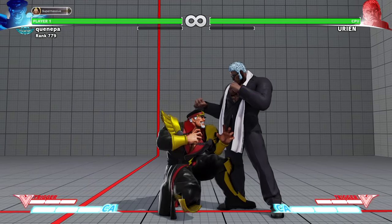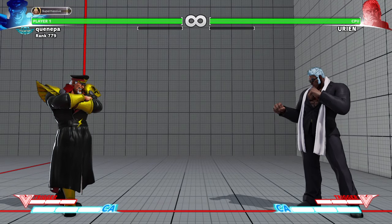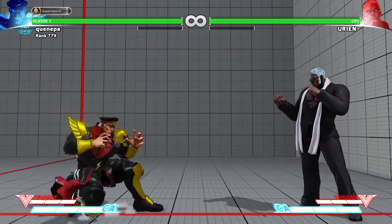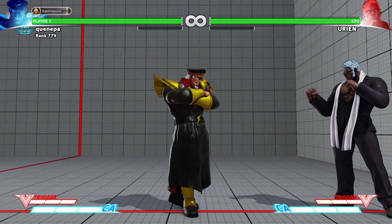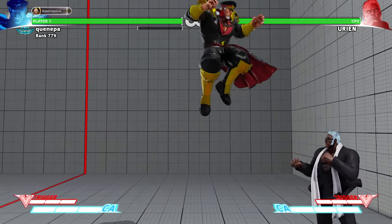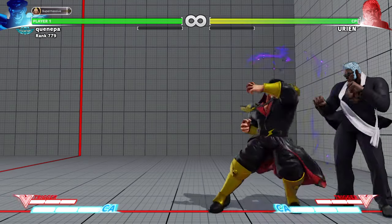You can use your EX like in the pressure lore video. It's mainly just watching Urien's meter. You're playing a very patient game before you get in. Once you get in it's about grinding Urien down and baiting him out — basically angering the opponent, getting them frustrated. Some Uriens would attempt to use EX knee just to get out, and you can chase him down with the axe.